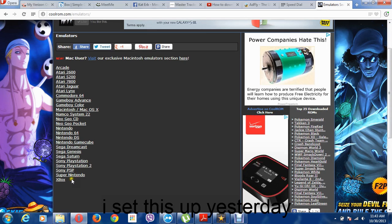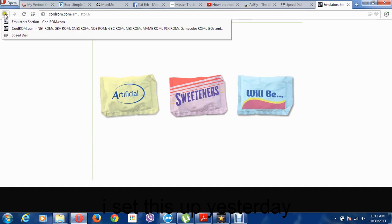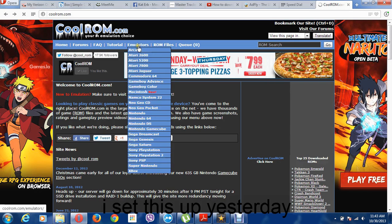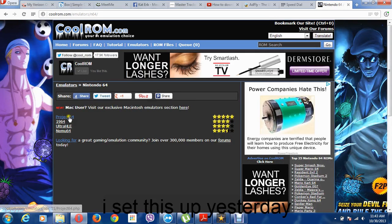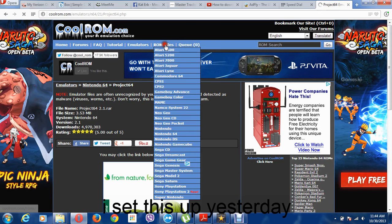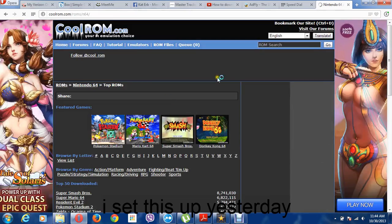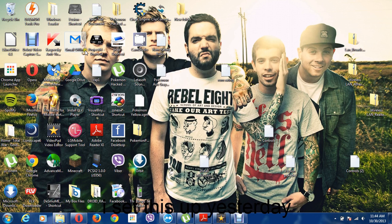I'm going to show you an example and go with Nintendo 64. I got an ad — it does that sometimes. Then you want to click the one that's usually top, which is the best one: Project 64, and you download it. That's your emulator — that's basically the client that plays the game. Then you want to go to ROM files and get the same file and download that game.